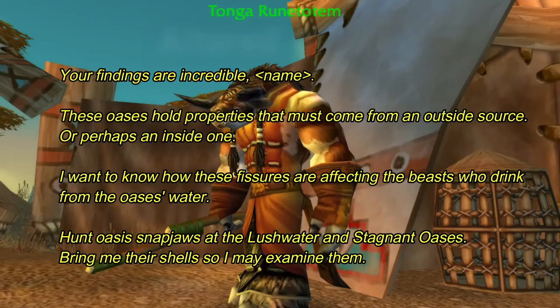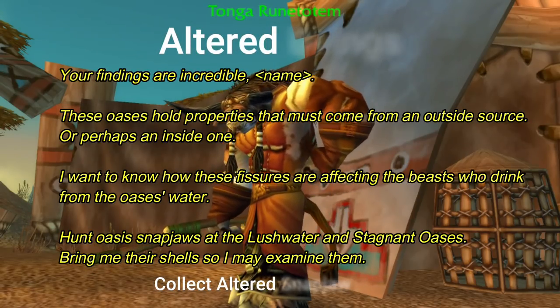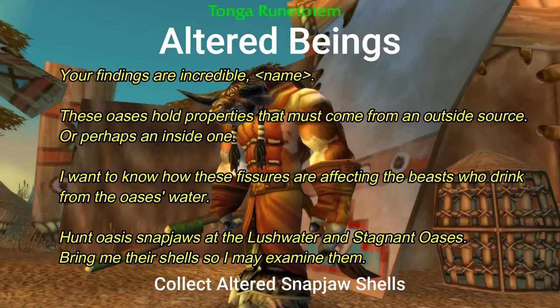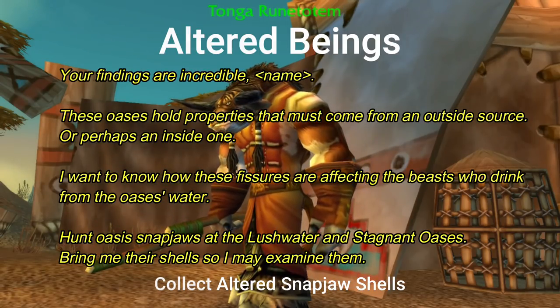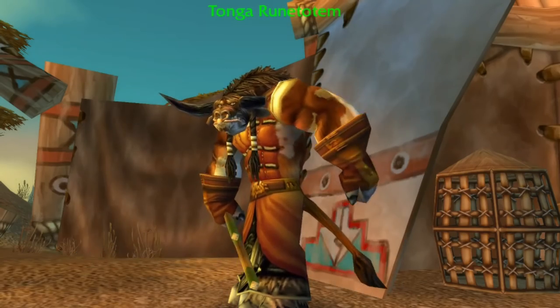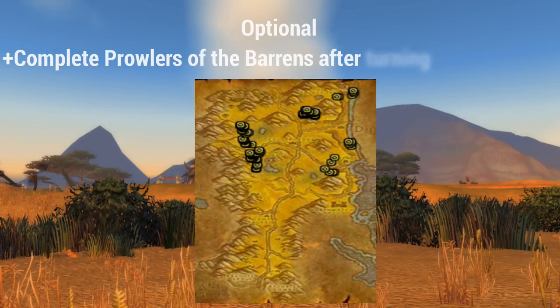After testing the seeds, Tonga Runtotem then wants you to go back to the oasis and kill some Oasis Snapjaws and collect their shells. He's interested to see how the magical water is affecting the creatures who drink from it. You can kill these snapjaws at either the Lush Water or the Stagnant Oasis. However, we're going to the Stagnant one in order to get the raptor horns from the raptors found south of the oasis.